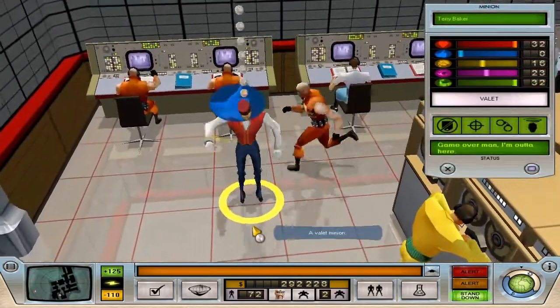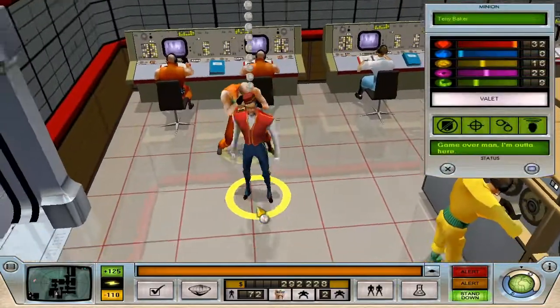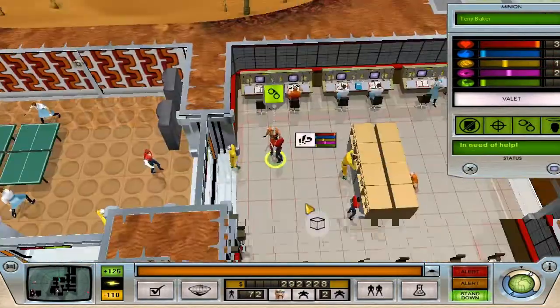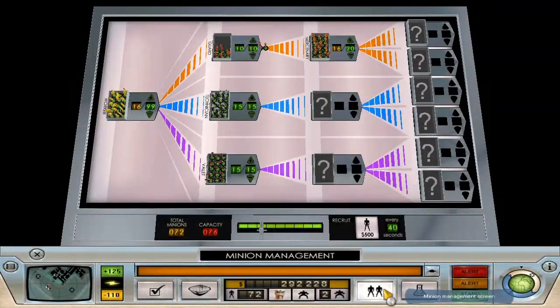Think you're leaving, Mr. Valet? I get a rabbit punch and a couple karate chops, then we're going to lock you up until you straighten up. I just noticed we've reached another threshold — our minion capacity is 76 now.